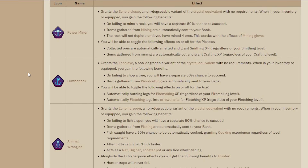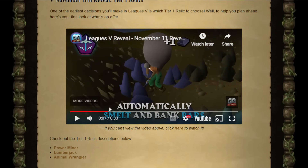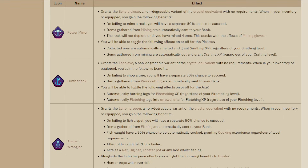We'll get into all of the tiers to assess whether this is worth taking and at what point you should take Reloaded to pick a different relic. Quick synopsis on tier 1: Power Miner gives you that crystal pickaxe with no requirements. When you fail to mine a rock, you get a 50% chance to succeed - essentially 50% faster mining. Items gathered from mining are automatically banked. Rocks don't deplete until you've mined 4 ores, up to 7 with Asgarnia and mining gloves. Collected ores are automatically smelted and grant smithing XP regardless of your smithing level. It automatically smelts and banks the bars.